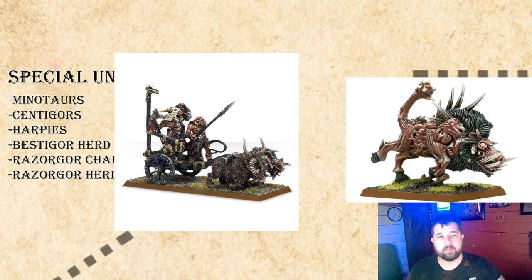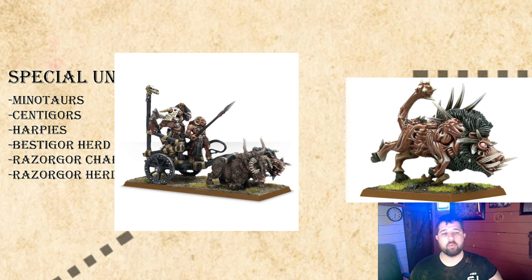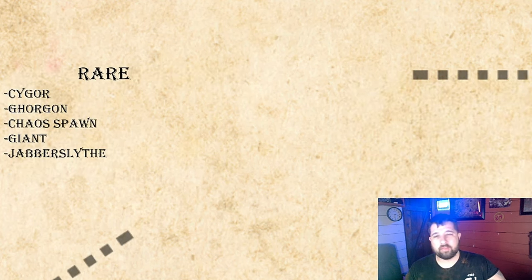The Razorgore Chariot has a 4+ armor save like the Tusker Gore Chariot but is Strength 5, Toughness 5. The Tusker Gore is Strength 5, Toughness 4. The Razorgore itself is Movement 7, Weapon Skill 3, Strength 5, Initiative 2, and four attacks — it has Primal Fury, Chariot Fear, and Thunderous Charge, which grants +1 Strength on a successful charge for that round, similar to Orcs and Goblins' Warbore. The Razorgore Herd is just the Razorgore stat line without the chariot, in units of one to three at around 54-55 points each.